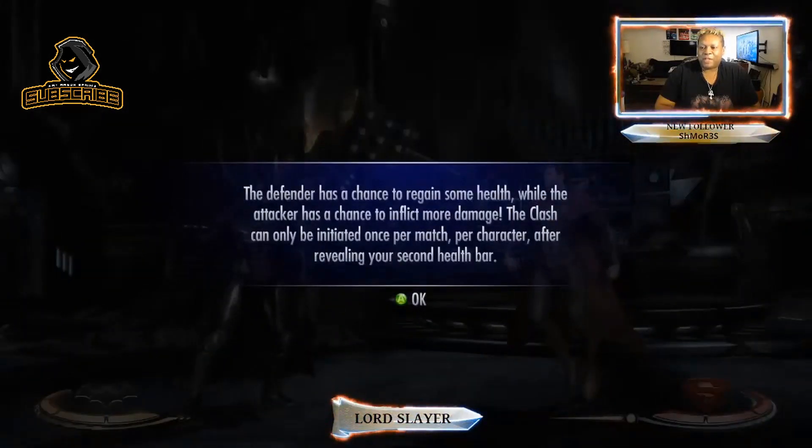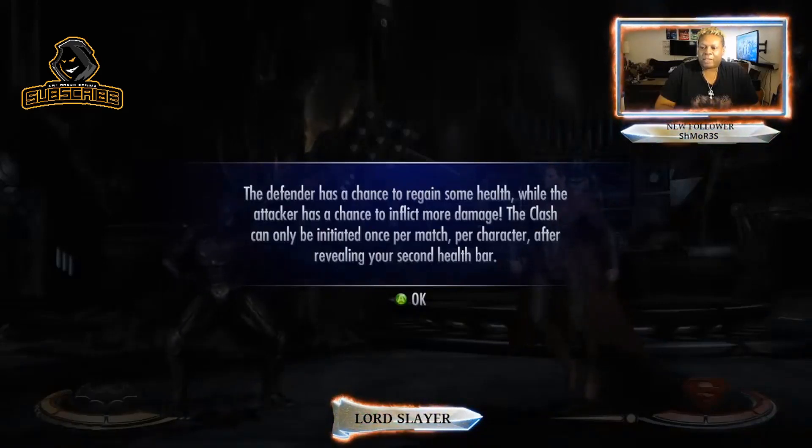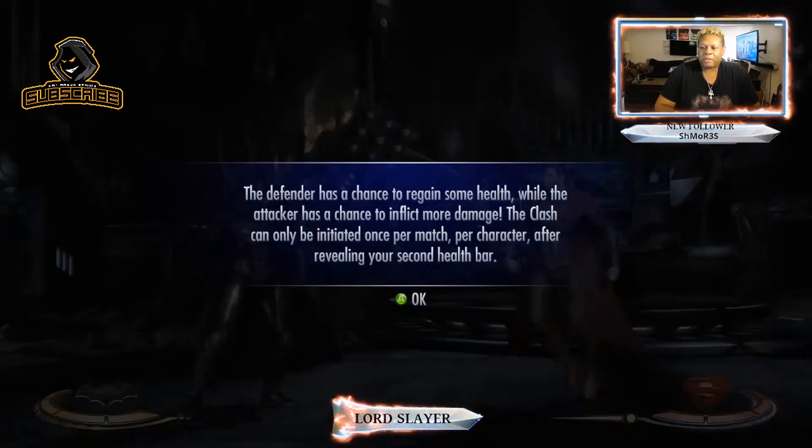The defender has a chance to regain some health while the attacker has a chance to inflict damage. The Clash will only be initiated once a character loses their second health bar.